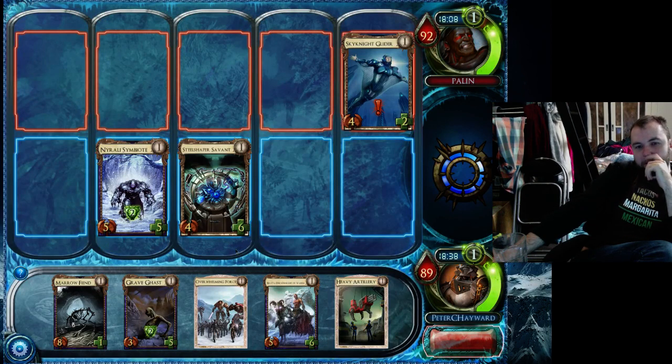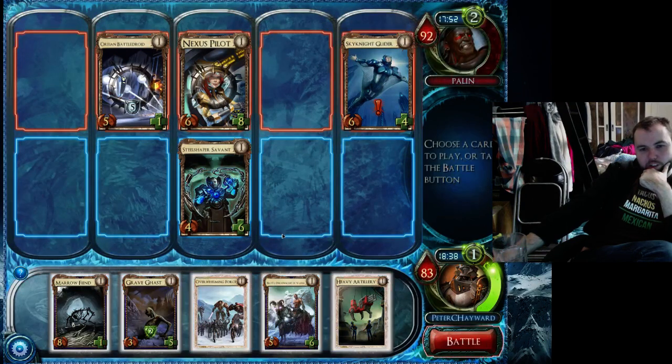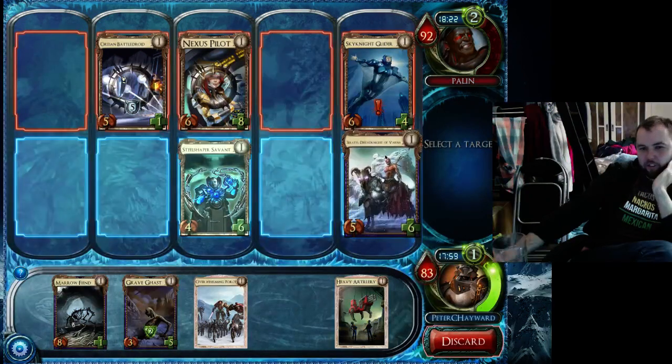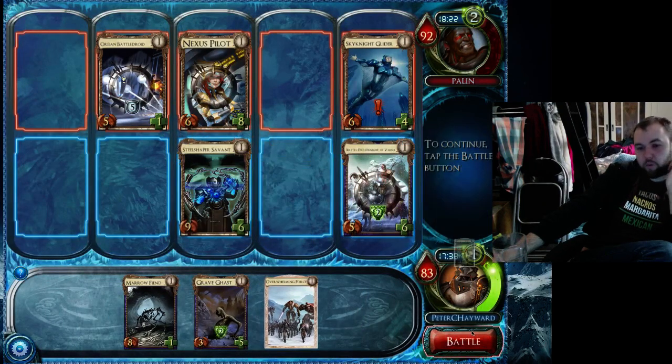Probably going to Marrow Fiend against it. He's got a Dryad's Boon, so I want to level up the Marrow Fiend so that I have the power of the 11 attack coming out in player level 2. I could trade a Zarath off — it just seems like such a bad trade. I definitely can't afford to ignore it. Overwhelming Force doesn't give enough for my Steel Shaper. What I'll do is I'll go Zarath here and Heavy Artillery on the Steel Shaper, because that Heavy Artillery — as we saw last game — can make a lot of difference. I haven't leveled any spells yet so I can get away with one. Against Dryad's Boon I want my big threats.